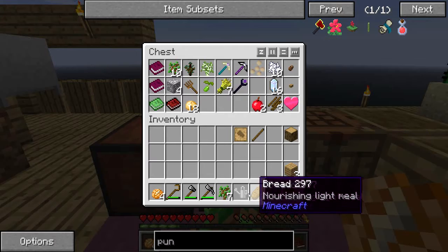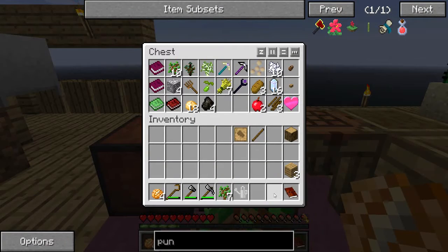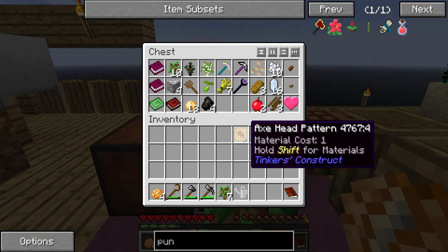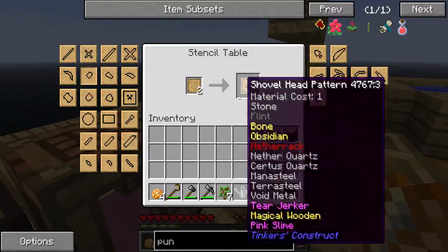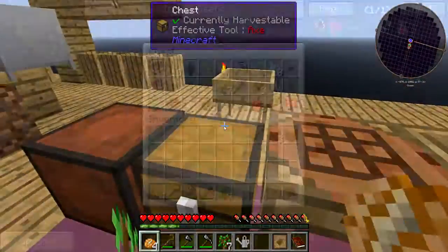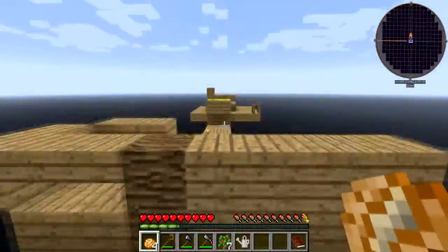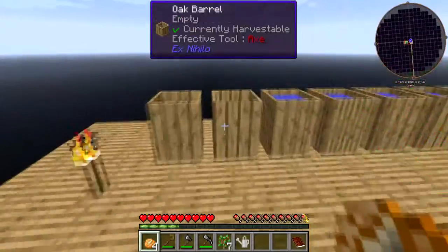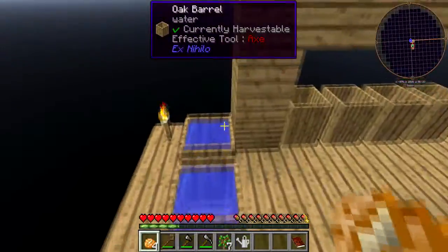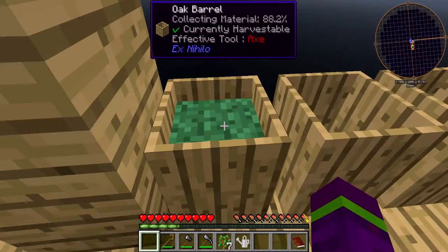I'm just trying to organise a bit of my inventory - put the bread in there, put the coal in there, pattern in there. Okay so that is all done, how fun is that! We still got a lot of water but we don't really need it anyway. Oh I just used the wrong ones, that's annoying.